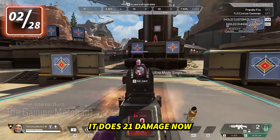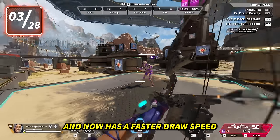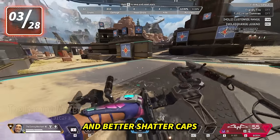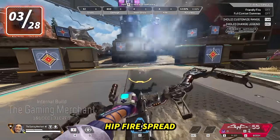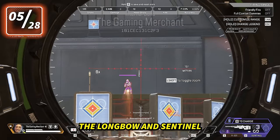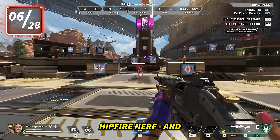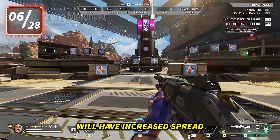The Hemlock got a nerf — it does 21 damage now instead of 22. The Bocek got buffed with a faster draw speed, select fire for Shattercaps, and better Shattercaps hipfire spread. The charge rifle has less bullet drop and a bigger bullet size. The Longbow and Sentinel also have a beefier bullet now. The 30-30 got a hipfire nerf, and each consecutive shot will have increased spread.